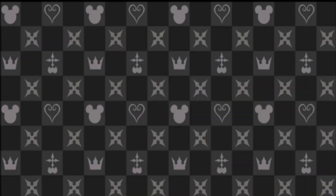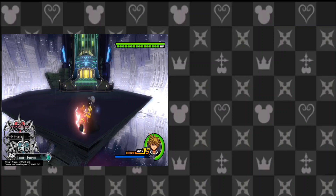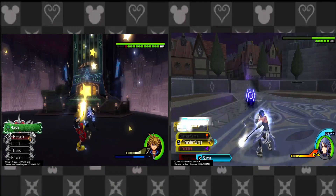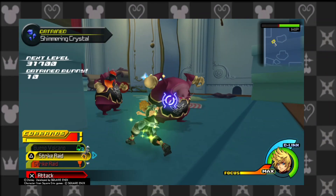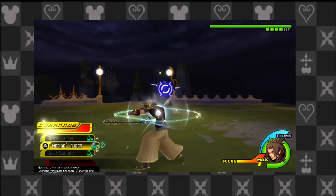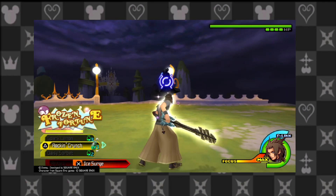This is one of the key differences between command styles and drive forms. While Sora could tap into drive forms whenever he wanted as long as he had enough drive power, Terra, Ven, and Aqua need to fight in a specific way to achieve their styles. For example, if Ventus wanted to enter his signature Fever Pitch command style, he would need to fight while mainly relying on moves like Quick Blitz or Strike Raid. When a command style is achieved, the user is surrounded by a ring of light, and their body bursts with energy related to the style.